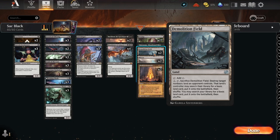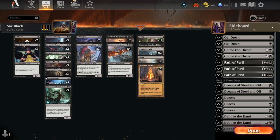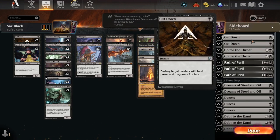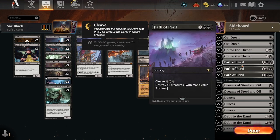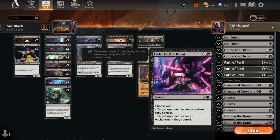We have two Demolition Fields because Cavern of Souls is a thing — that card is absolutely annoying. For the sideboard: two more Cut Downs, two more Go for the Throats, and some mass removal with Path of Peril. Two Dreams of Steel and Oil, three Duresses, and because enchantments are a thing, we've got Debt to the Commies.